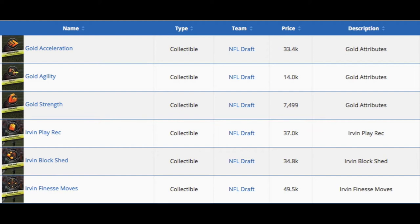Then we move on to the Gold Collection, where you need Gold Acceleration — one of the most expensive ones — Gold Agility and Gold Strength, which were both super cheap at one point but have gone up a little bit. And you need his three specific collectibles: Irvin Play Rec, Block Shed, and Finesse Move.